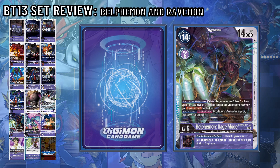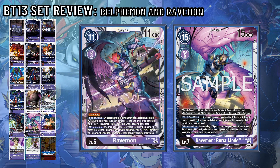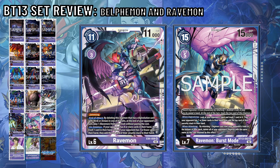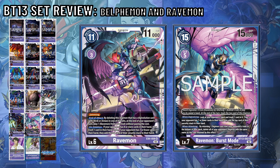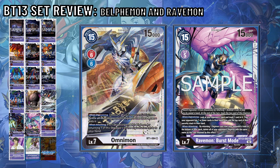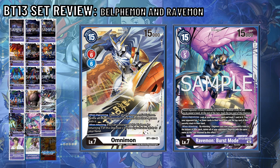The last Digimon is Ravemon Burst Mode, returning a Kenan Cryer from field to hand in order to Digivolve for free from Ravemon. But if you do, at the end of your turn, you trash the top card of this Digimon. When Digivolving, look at your opponent's hand and trash one card. If they have 7 or fewer cards in hand, add the top card of their security stack to hand. When attacking, by returning a Digimon card from your opponent's trash to the bottom of their deck, you delete all Digimon with the same name. It feels like an Omnimon-esque effect, but it's not very often some cards are treated as other Digimon, and its utility is also limited by Digimon in the trash. Overall, I don't have the same oomph as I do with ShineGreymon, MirageGaogamon, and Rosemon Burst Mode.